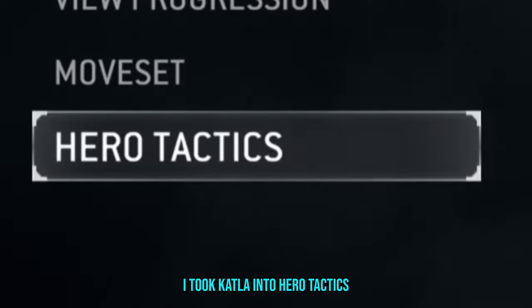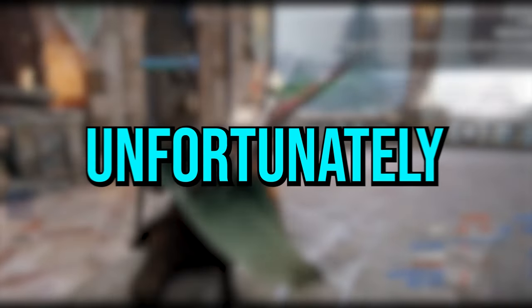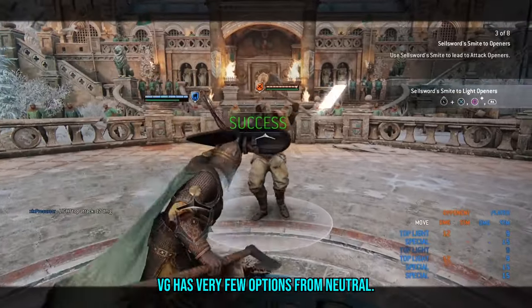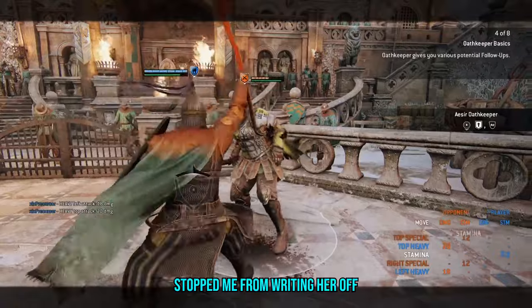I took Catala into Hero Tactics to see if her moveset was as shallow as I first thought. Unfortunately, my fears were confirmed. VG has very few options from neutral. However, the binding mechanic stopped me from writing her off straight away.